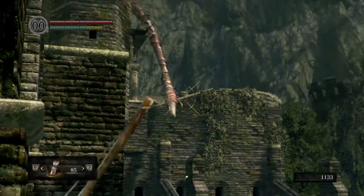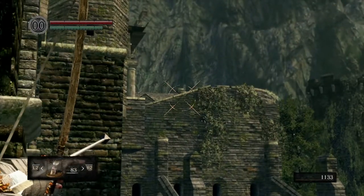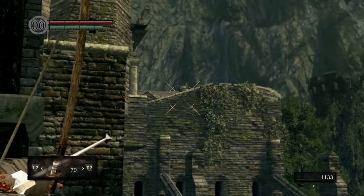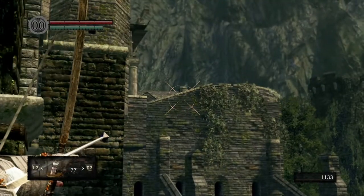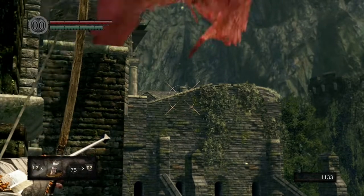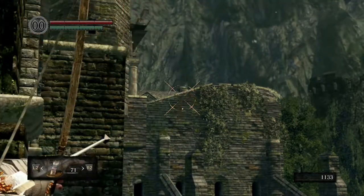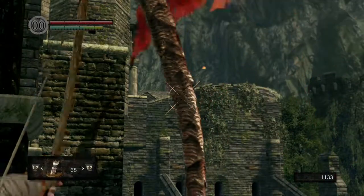To make it quicker: shoot once along the wall and once when the tail drops down in front of you. I know this seems repetitive but this is the easiest way to get the Drake Sword. You'll need it for one of the trophies later on if that's something you're looking to collect.